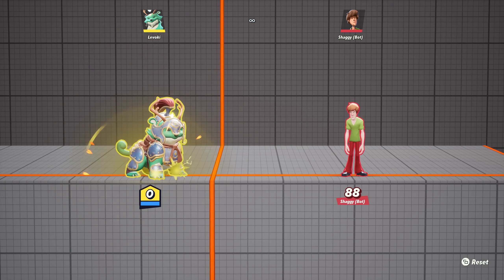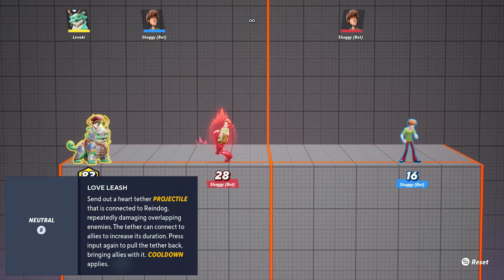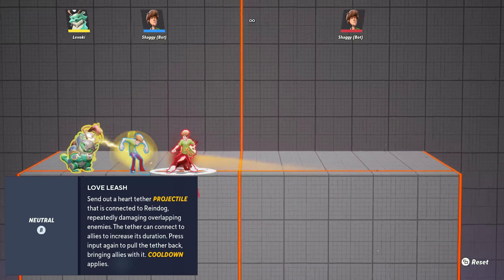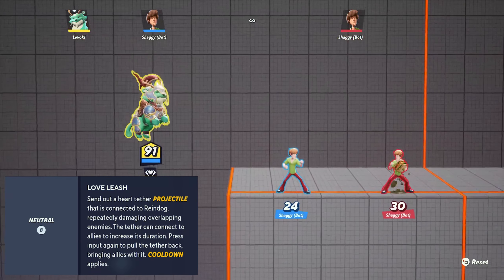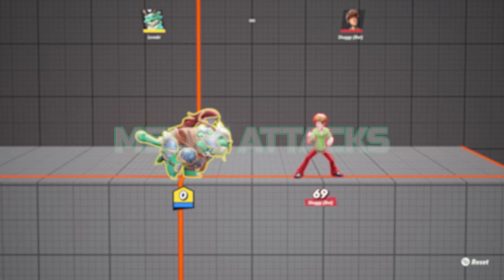Power Crystal is a lightning bolt you summon, which you can charge to increase duration and height. Occasionally it'll fire lightning bolts and empower Raindog's Patos, as well as hitting enemies. Lastly, Love Leash is a leash that you can send out to latch onto allies, and once it's out, pull them back to make some clutch saves.